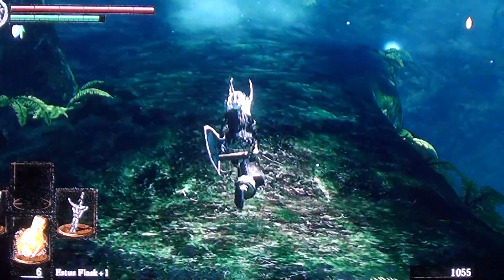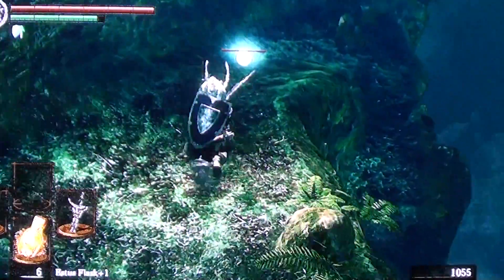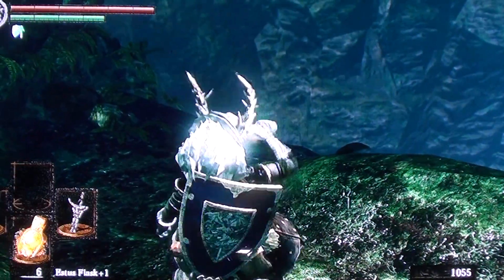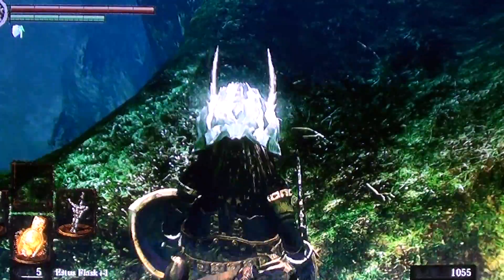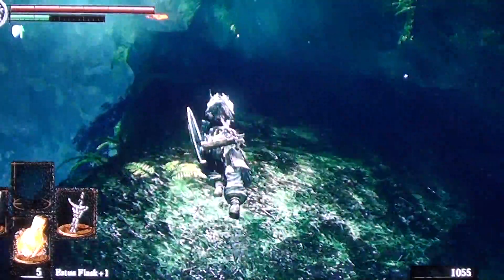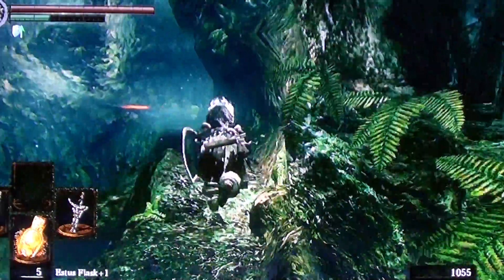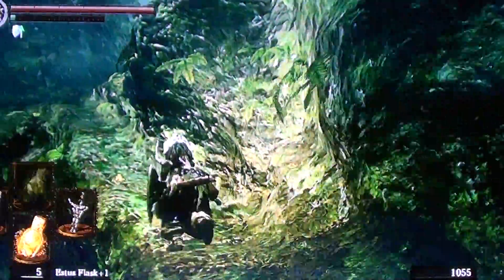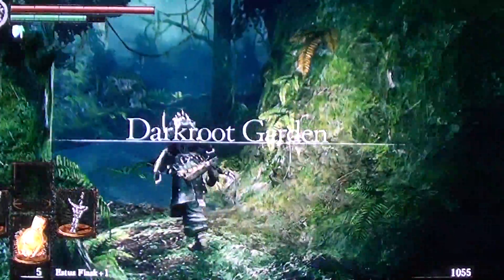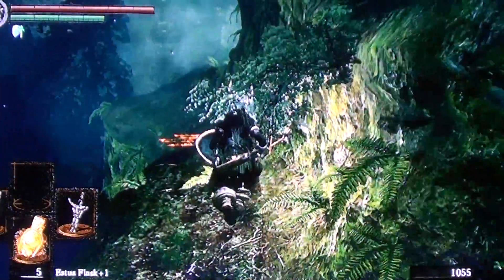It's gone — it doesn't come back either. There is some stuff down there. There's a Black Knight Halberd, which in my opinion is the best weapon in the game besides the Zweihander. The Zweihander is the best because it can get really strong and it also knocks your enemies down, which is really helpful in this game.